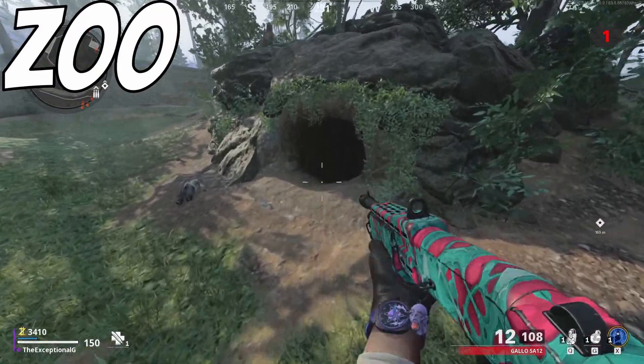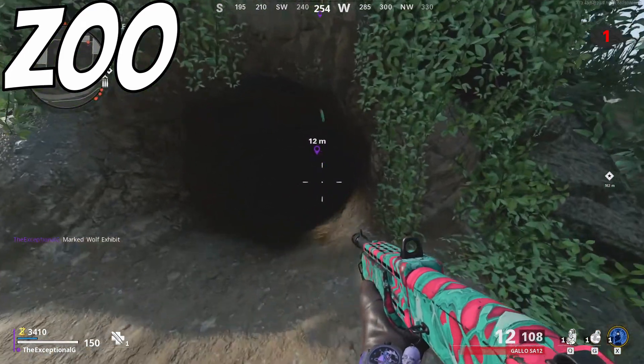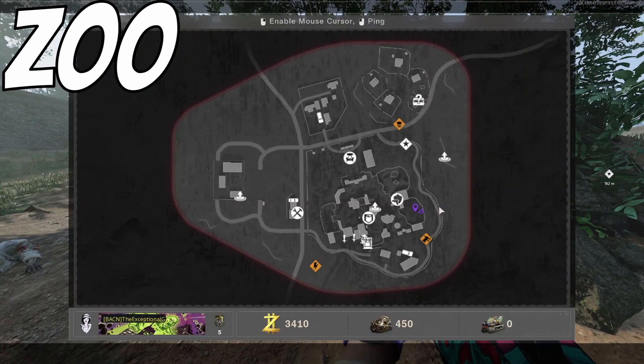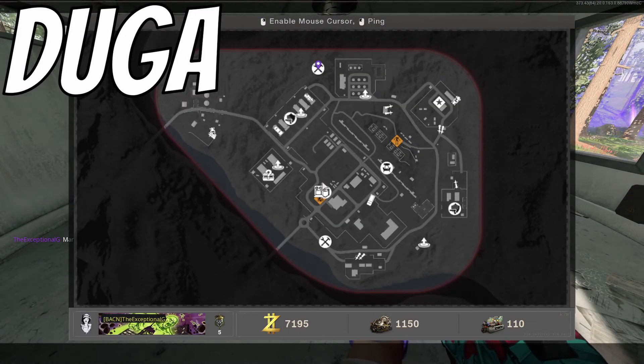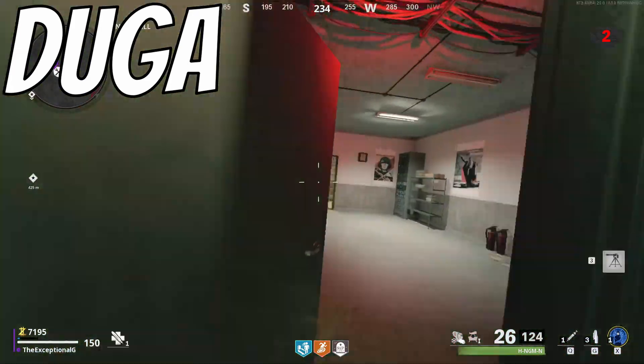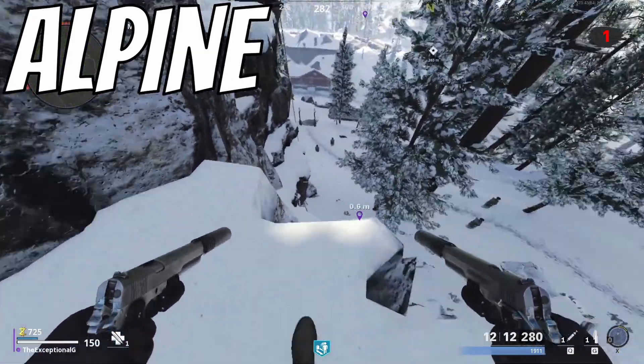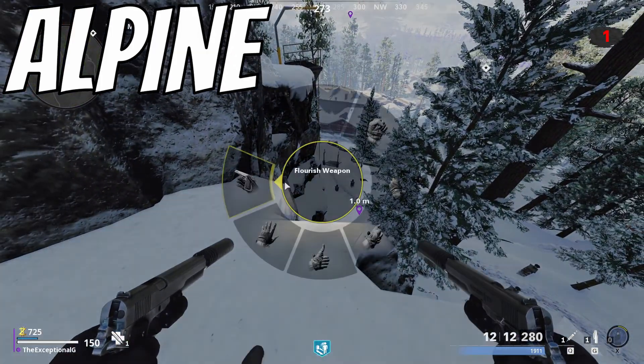Starting with the newest map, on Zoo the portal is going to be in this little hole, right where I've marked on the map. On the map Duggar, it's going to be just in the bunker where I've marked, and if you go to the first door on the left and drop down you'll see it right there. On Alpine it is right where I've marked, and you're going to be able to find it on the side of this cliff.